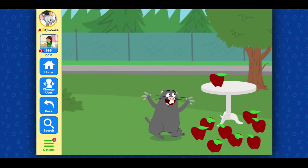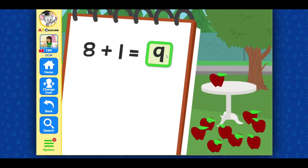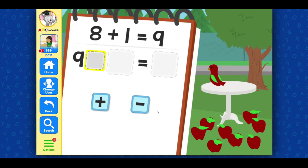Manny, there are eight apples on the ground and one on this table. Let's see what's eight plus one. Drag in the correct answer. Eight plus one equals nine. Excellent! Wait a minute, Manny — this apple is actually a bird. How do we undo that addition? Drag in the plus or minus sign.